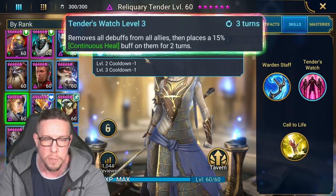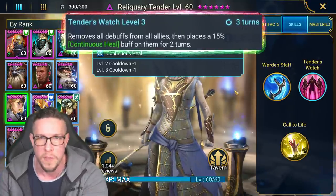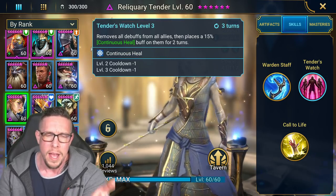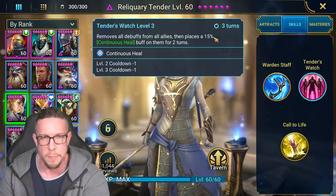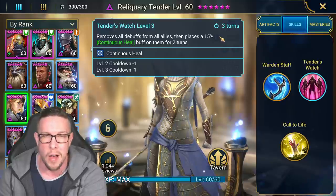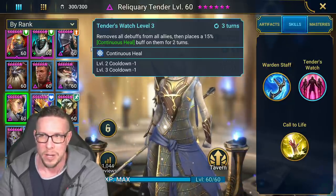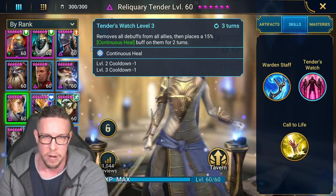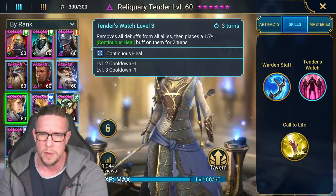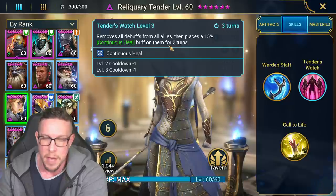Tender's Watch — this is the ability everybody talks about with Reliquary Tender. Two books are required to get this down to a three-turn cooldown, and those books are mandatory. It removes all debuffs from all allies and places the 15% Continuous Heal buff on them for two turns. Continuous Heal on a three-turn cooldown — the big version, not the 7.5% — is fantastic. Even more than the healing, removing all debuffs on a three-turn cooldown is incredibly valuable. Compare that to Battle Kazar, Hackorn, Smash Lord, Raglan on a four-turn cooldown, Spirit Host on a five-turn cooldown — nothing quite like Tender's Watch.